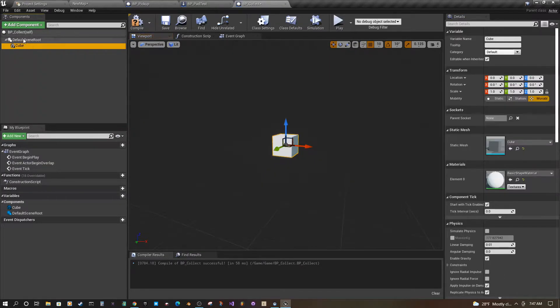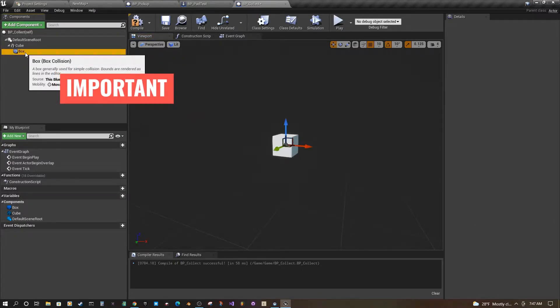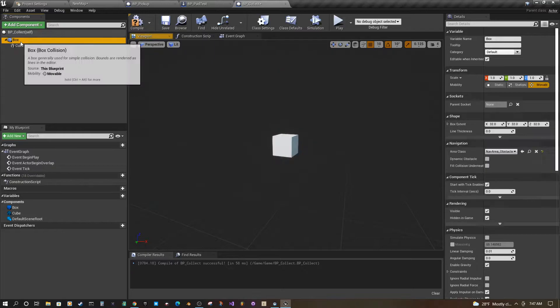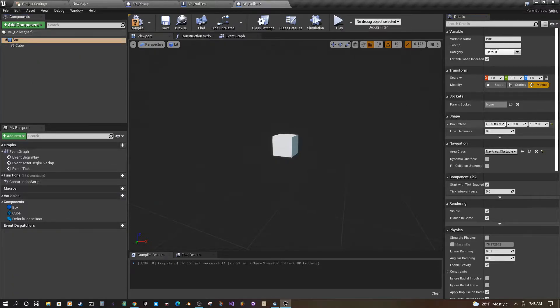Then we're going to add another component — type in collision and get a box collision. Drag this box collision onto the default scene root and make it the new root. Now we have our collision box and our mesh. This way you can customize it and make the area of collection bigger. Go to the details panel with the collision box selected, find Box Extents, and expand them. Type like 60, 60, 60 to give a shape around the object.